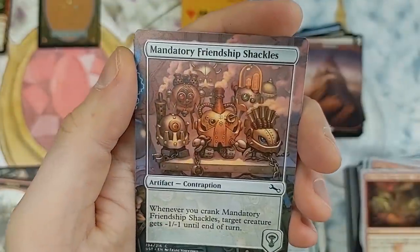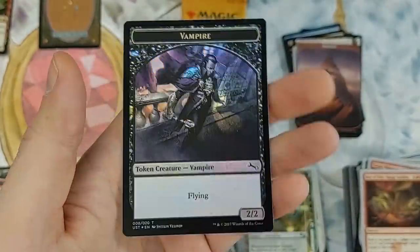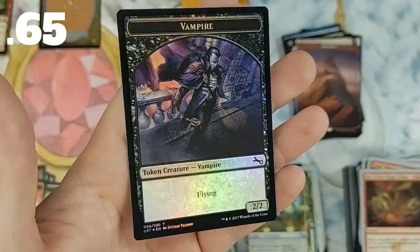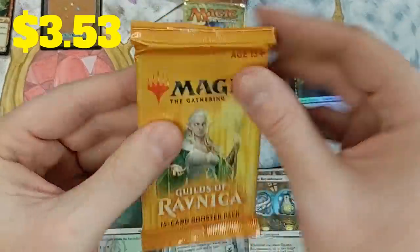Two full-art mountains from Unstable — we'll take it. Genetic Recombinator in the uncommon slot, and Mandatory Friendship Shackles. Another foil vampire token — I'm curious if these are over a buck; I'd be really impressed. They might not be worth too much if they're that common, but we'll find out.